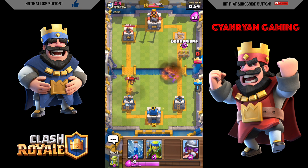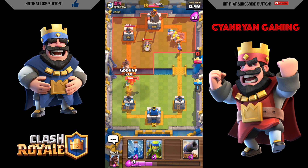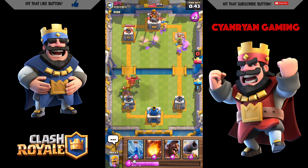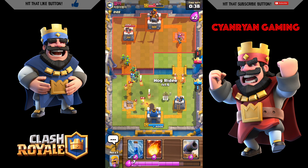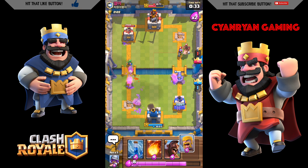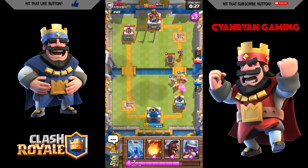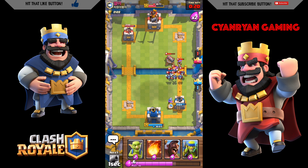I push down the right side and want to see if I can get the three crown. I have half the tower taken down. I'm going to keep pushing down the right side because it has less hit points than the left tower. I use my zap to clear those troops, then my musketeer and spear goblins to finish them off.